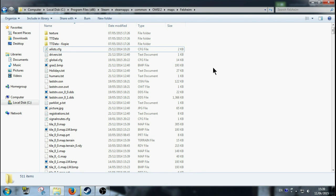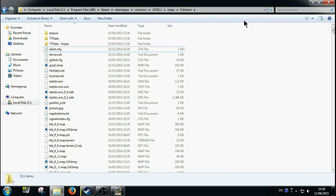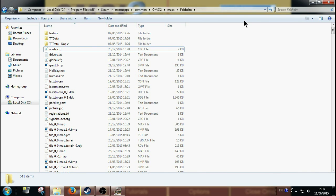While I'm waiting on OMSI to load, basically you go into your OMSI directory and you go to Maps. So it's Program Files (x86), Steam, Steam Apps, Common, OMSI 2, then Maps — and then you go into the map you want to change the repaint on.